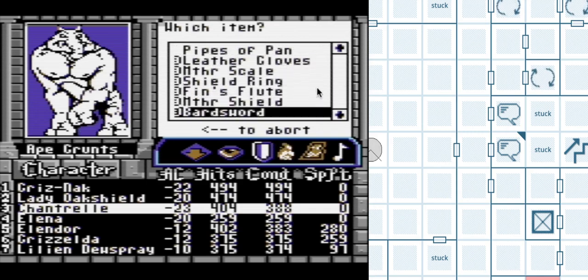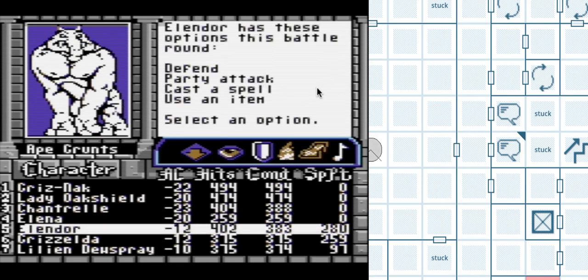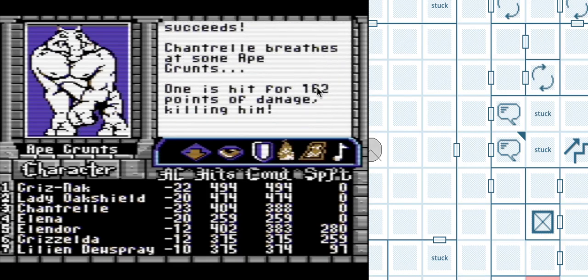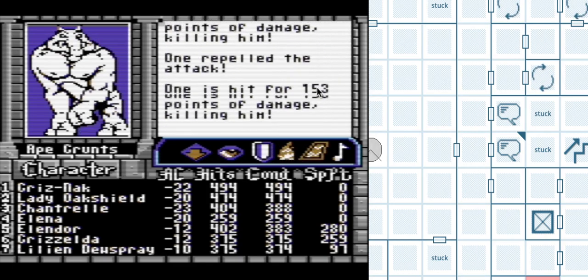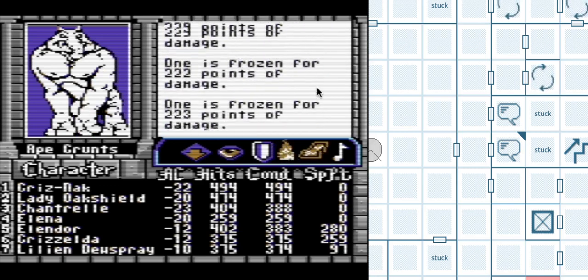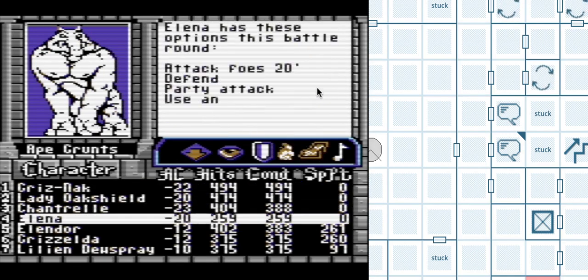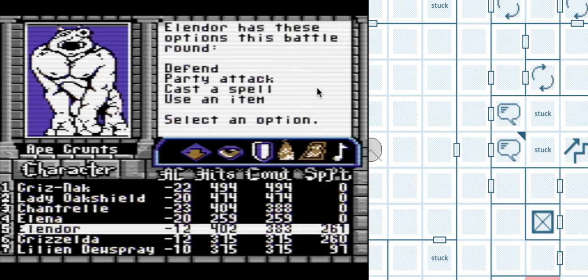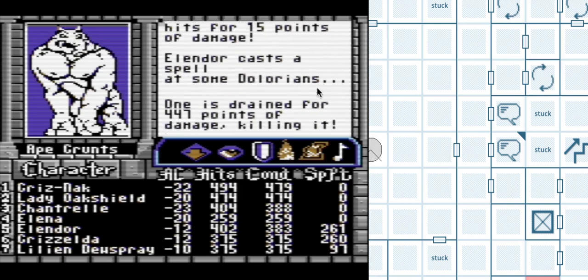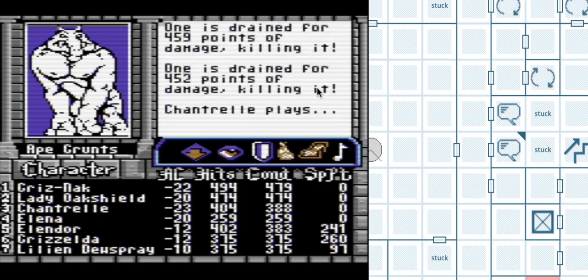Let's try out the Flame Horn while we're here on the Grunts. I want to see how good it is. It's kinda good — it's like 300 damage, unless they partially resist. 300 damage is better than I was expecting. That's a reasonable spell. In some situation where we want to take down a very large number of things, we can layer it with other damage spells.